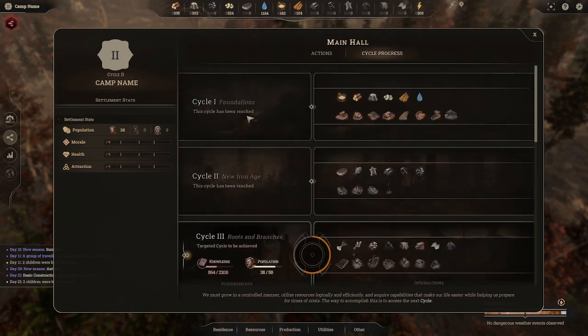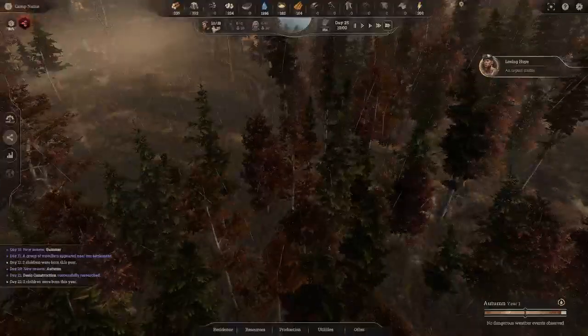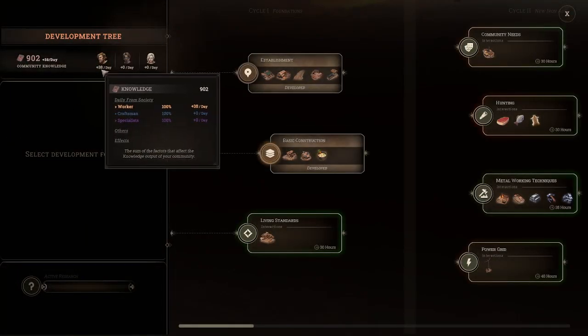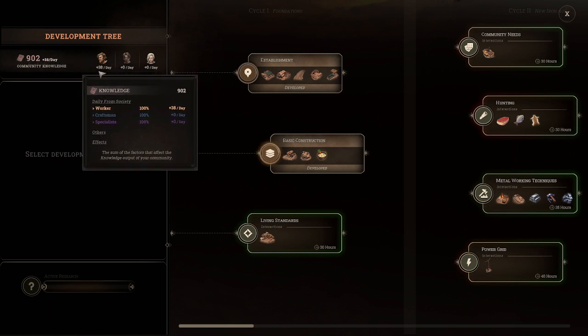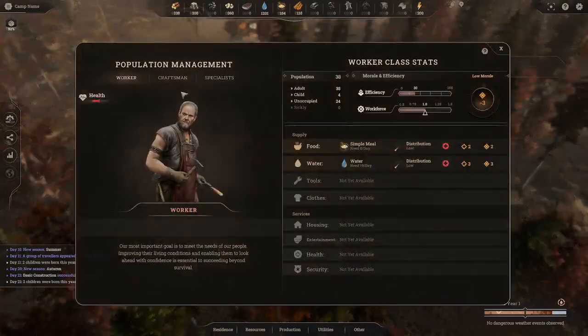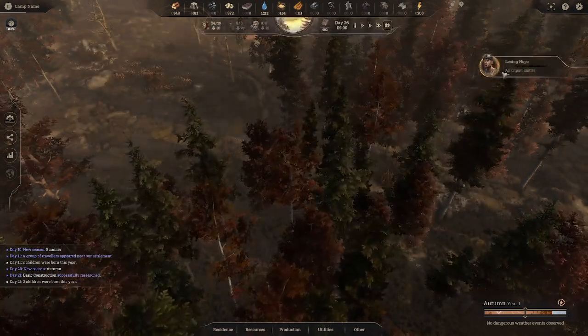We just moved into Cycle Two, our city level. We've progressed enough to unlock that, and we can now see Cycle Three — we just need a population of 50. Knowledge is gained by how many citizens you have in town. Right now we get 38 knowledge points a day for all our citizens — basically one per citizen or worker. Craftsmen get a little more, and specialists get more still.